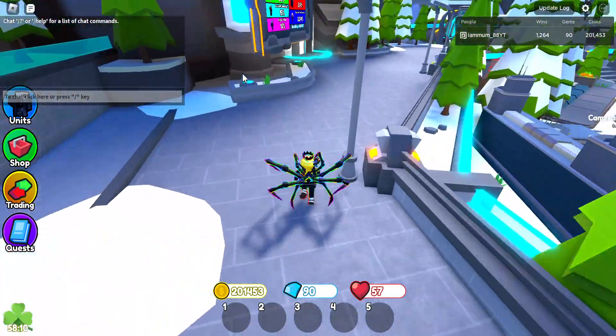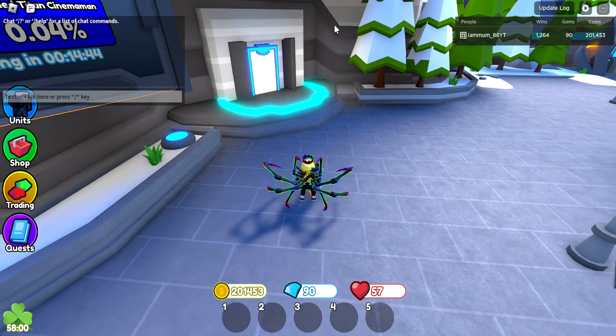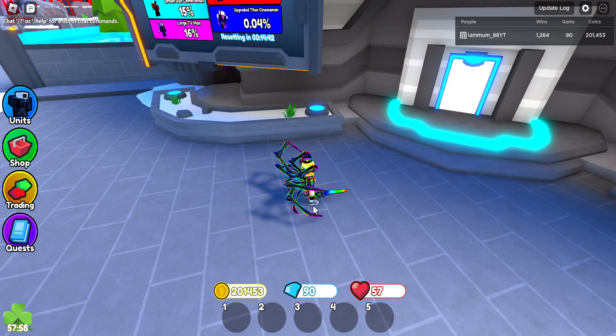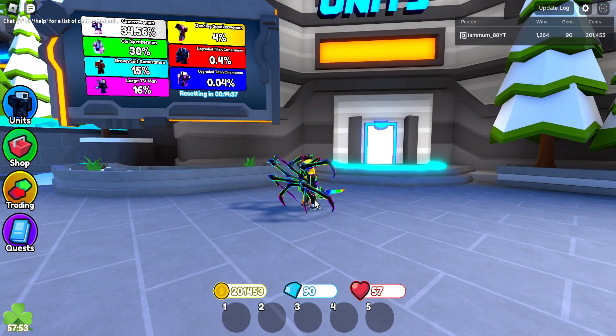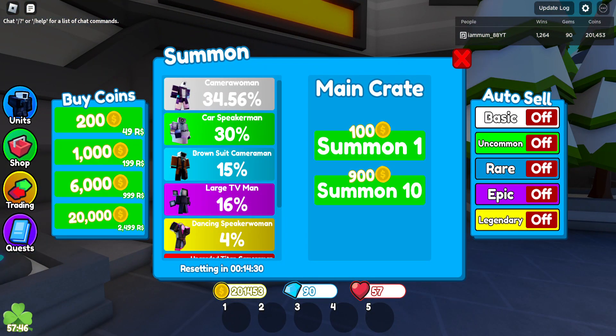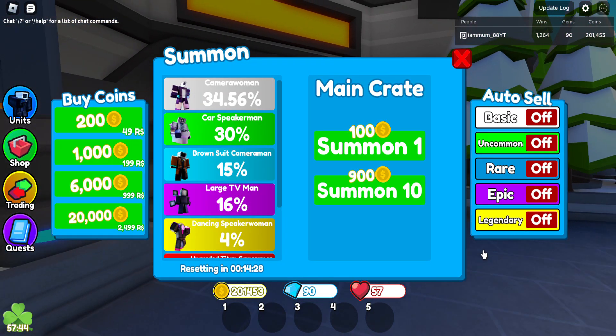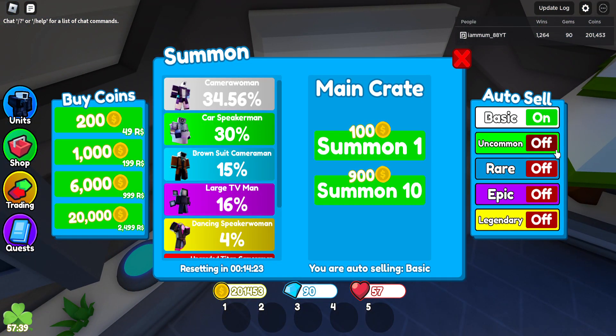I keep bumping into everything while I'm walking — I'm so used to playing on my phone, getting used to these controls for the laptop. So on the board at the moment we've got upgraded Titan Cameraman for the next 14 minutes. I'm not sure what's next, so let's start. Let's auto-sell everything except legendary because we can just give them away.